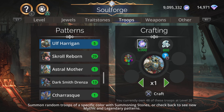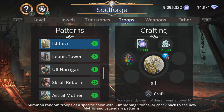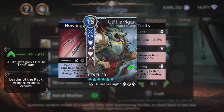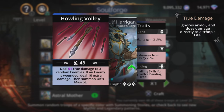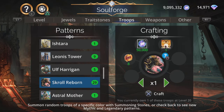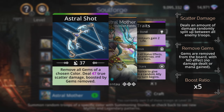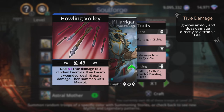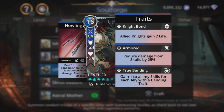Let's have a quick look at the legendaries before we decide who is the mythic of the month. Ulf Harrigan is a really good troop — deals magic plus 3 true damage to 3 random enemies, and if an enemy is wounded deals 10 extra damage, then summons Ulf's mascot. A lot of true damage, can get extra damage as well, and a summon. Compare that to Astral Mother: 47 scatter damage boosted by gems removed — the x5 ratio could push that up, but this is guaranteed damage where you don't have to set things up specifically. That's a decent amount of damage straight away, plus a summon.